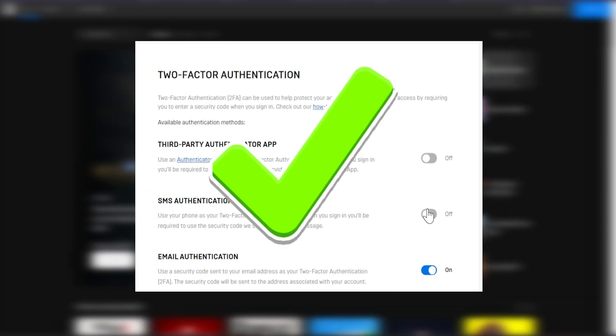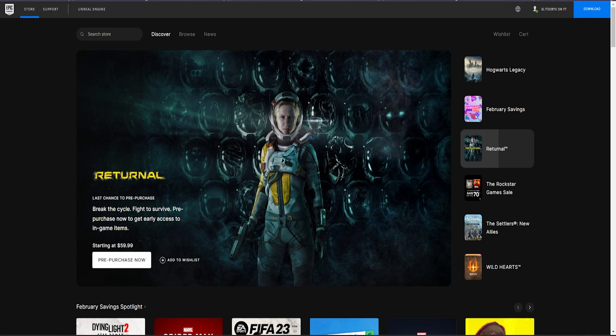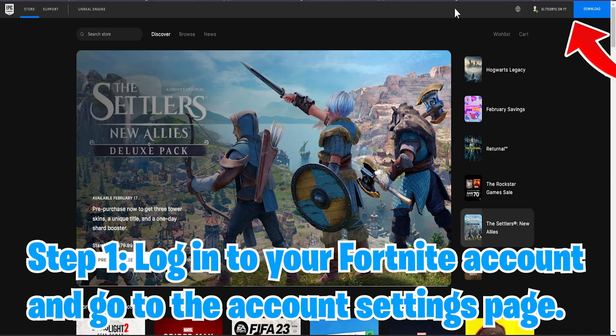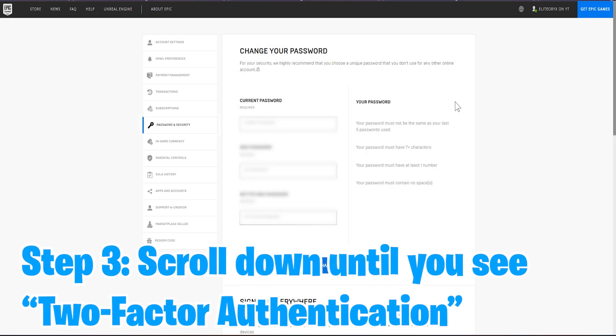Now that you know what 2FA is, let's enable it in Fortnite. It's really easy to do and will only take a few minutes. Step one is to log into your Fortnite account and go to your account settings page. Step two is to scroll down until you see the password and security section. Step three, scroll down until you see two-factor authentication.